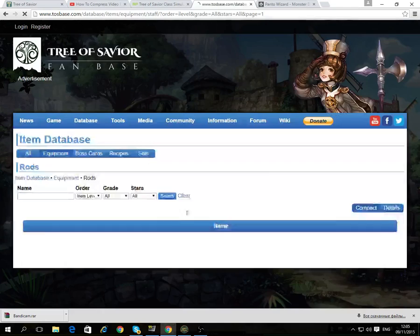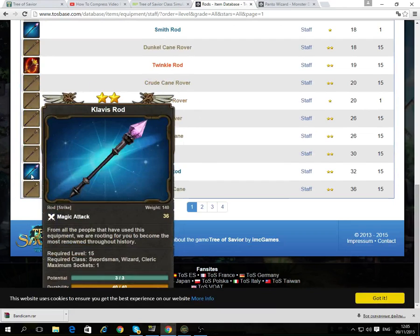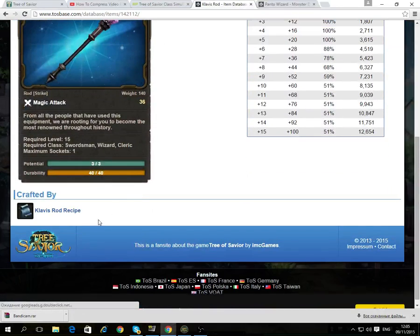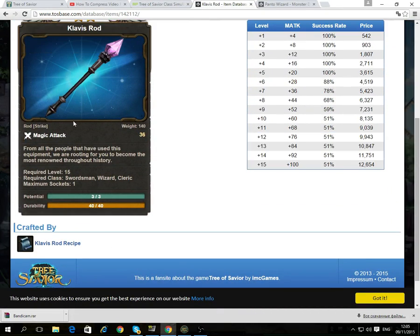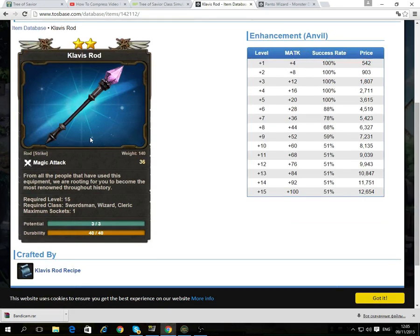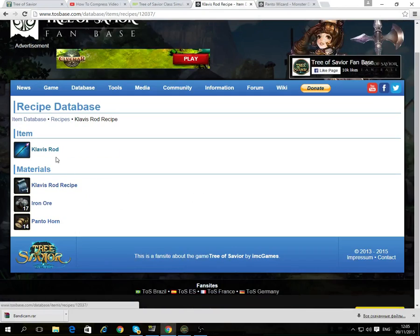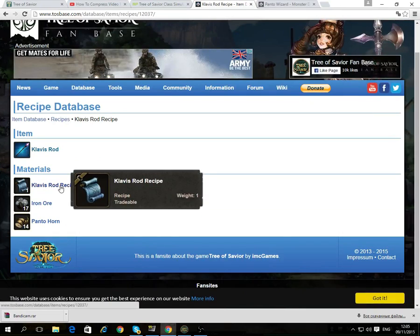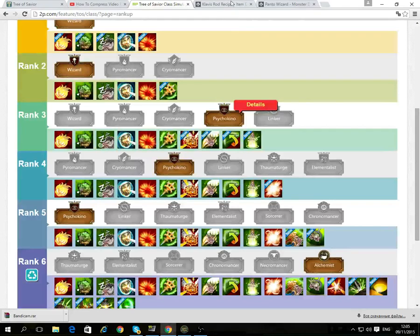What you want to know is to choose whatever you want — whatever sword or item you want. Like Clavis — for example this one is the easiest one to get at the start, I guess. Clavis Rod recipe — it gives us the recipe, which is good because recipes have more chance of dropping at the start. But it doesn't say where you would get it from, so that's not finished yet, I guess.